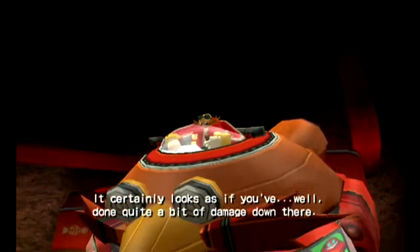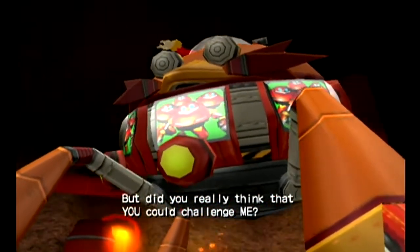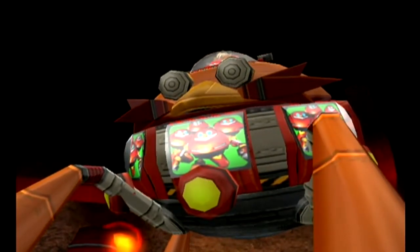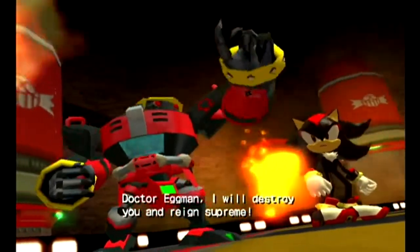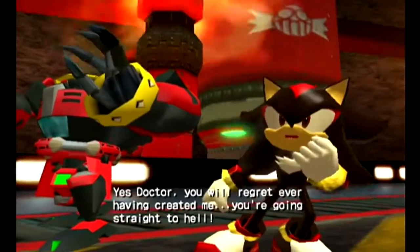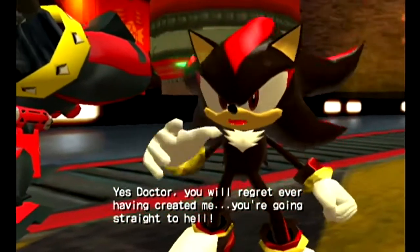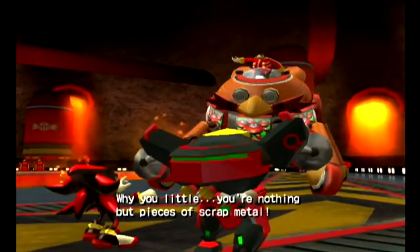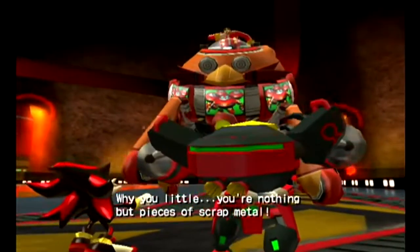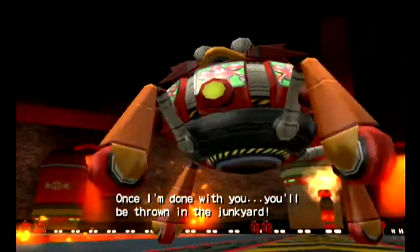And here is Eggman's stupidest boss creation ever — the Egg Dealer. It's essentially a gambling machine, folks. So if he gambles and selects missiles, he gets the missiles — but if you change the slot machines, the missiles work in your favour. There's even a mode where he makes Shadow stronger. Let that sink in, folks.